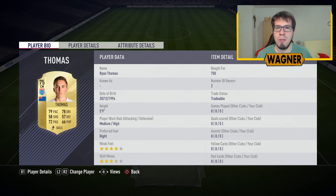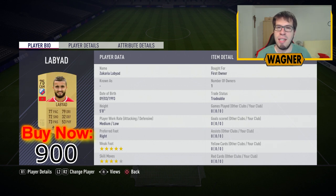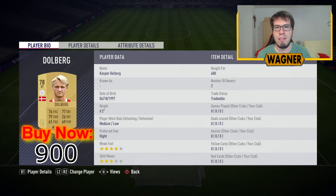Then we go to a cheaper league, we are going to the Eredivisie here. We have the 75 rated upgraded Ryan Thomas, 900 coins. We also have the 75 rated Zachary Labia, 900 coins. And the center midfielder, the 76 rated Yassin Ayoub, 900 coins. And then we have only the striker left, the 77 rated Kasper Dolberg from Ajax, 900 coins.